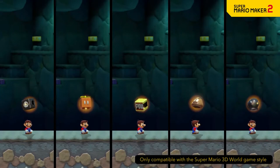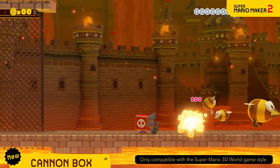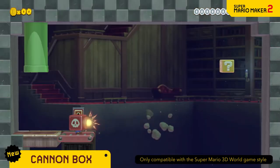A few slightly weird wearables also make an appearance. The Cannon Box lets you fire cannonballs from your face! Charge up for long-range shots.